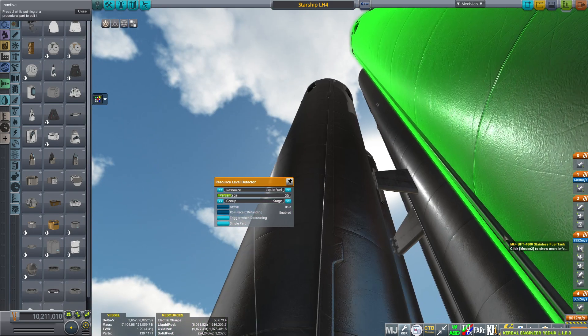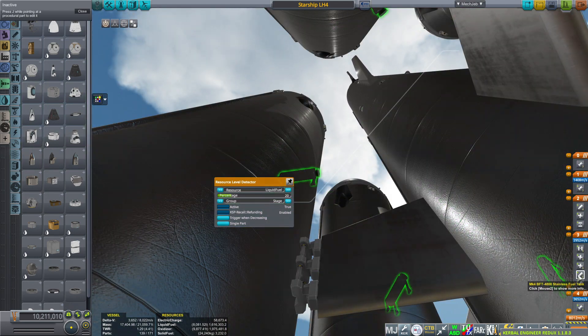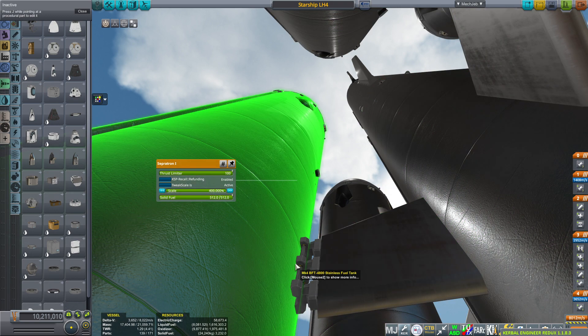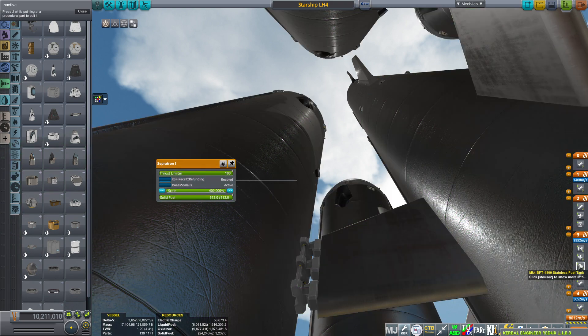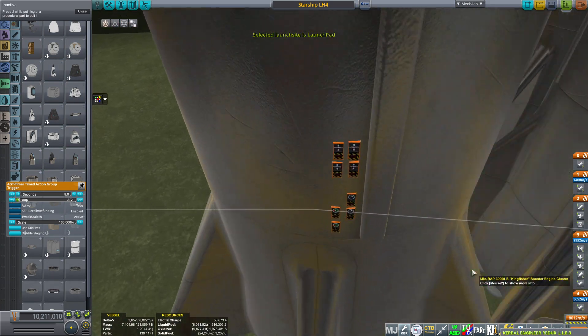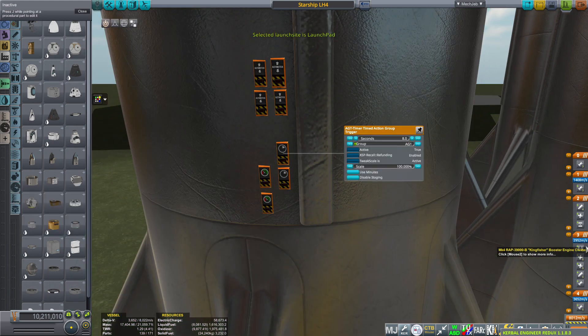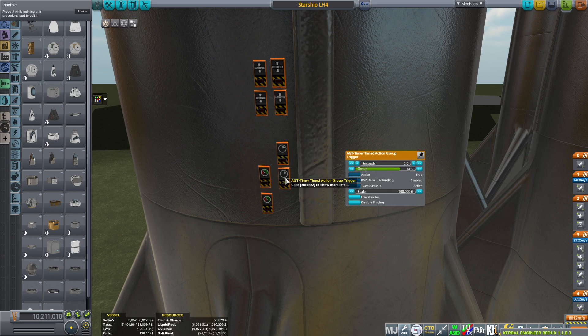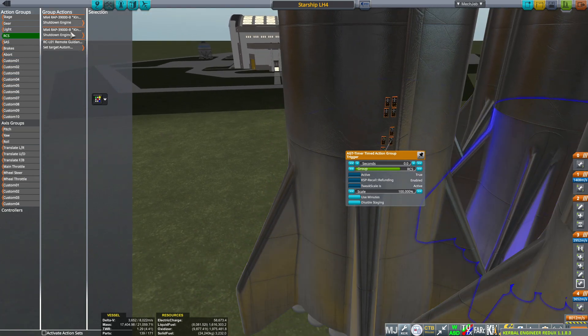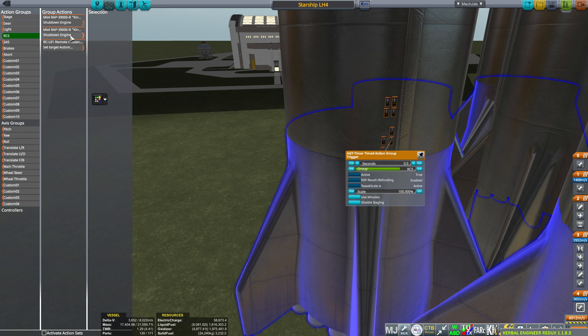We have one Smart Part in one of the boosters to trigger the staging. Then we have the normal stuff: sepatrons and the radial decoupler. Then it gets interesting - we have two timers that are going to be triggered after decoupling. The very first one activates the RCS on all the boosters at the very same time.